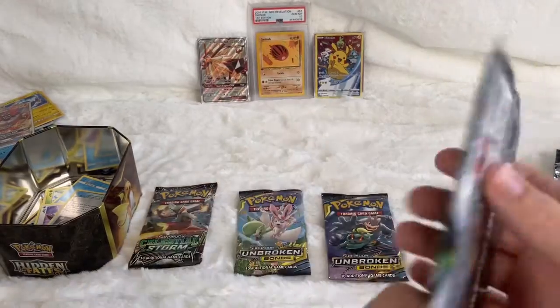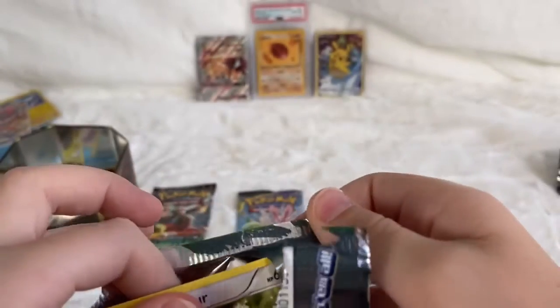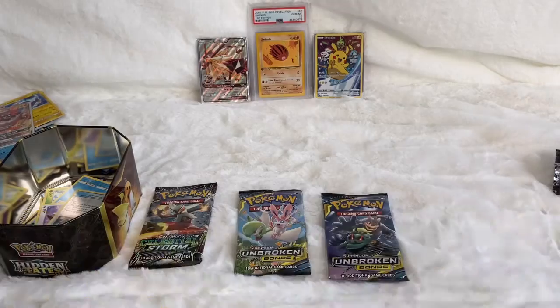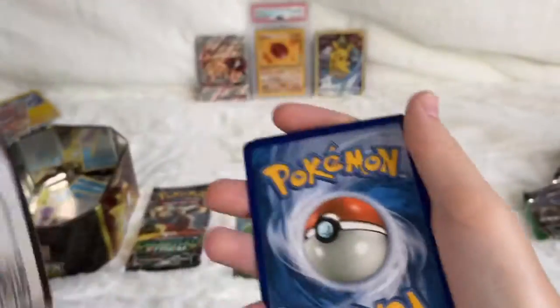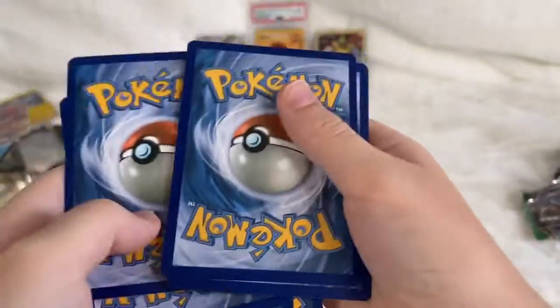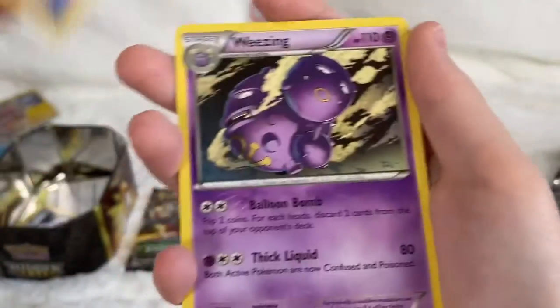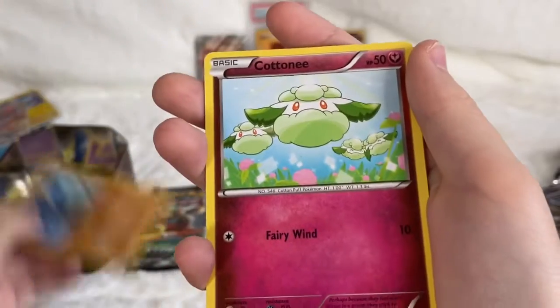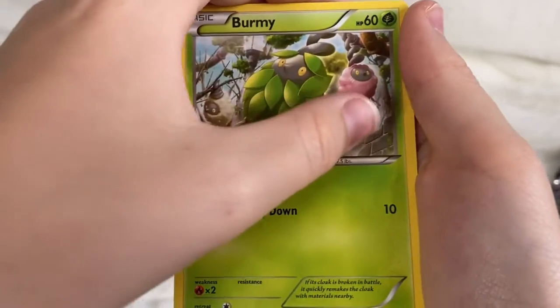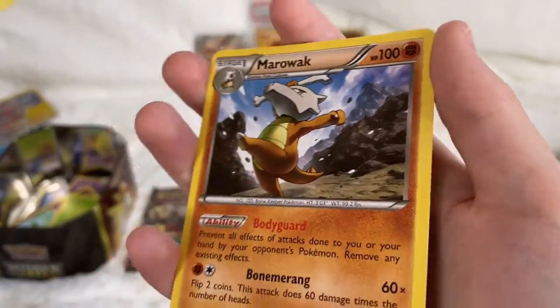Now we're going with Fates Collide, an XY evolution set. These really open up like butter. I think I'm gonna go with three from the back, cause this is a really old set. Metal Energy — Alakazam Spirit Link, Fairy Drop, Weezing, Whismur, Gothita, Riolu, Cottonee, Bruneria. A Hawlucha, reverse ray of the day, Marowak — nothing good. I'm a little shaky today.